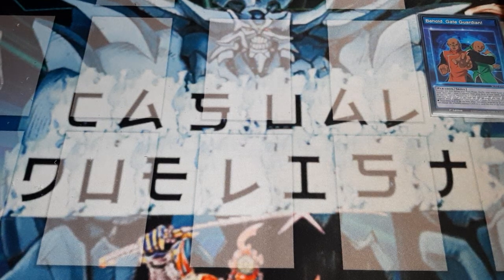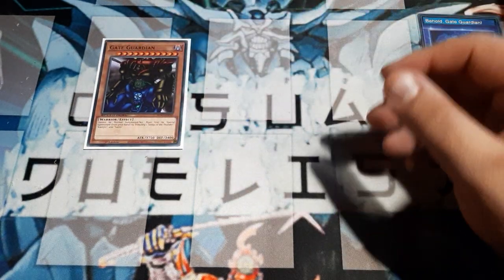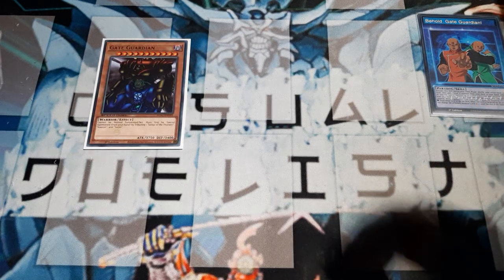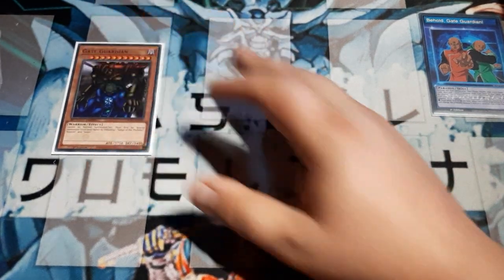Now, since this makes the deck super consistent with Gate Guardian, you only need to have the one copy. And this cannot be normal summoned or set — it must be special summoned from the hand. You do this by tributing one each: Sangha, Kazujin, and Suijin. So again, the skill feeds directly into just playing this big boss monster, and it's not too bad — 3,750. This will be the second strongest main deck monster card in the game.